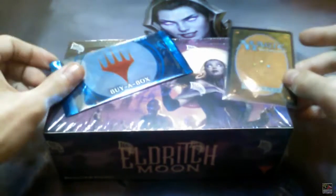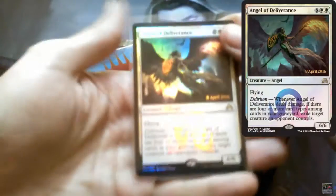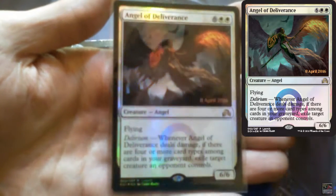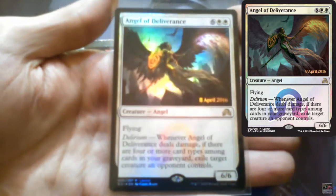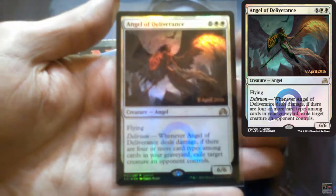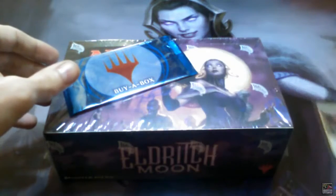Right before I start I should show this nice promo card I got for the box. You can tell I am into Angels and stuff. I play black and white so let's put that there.